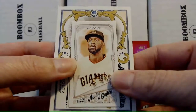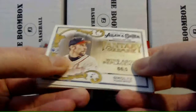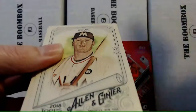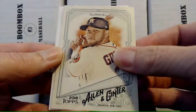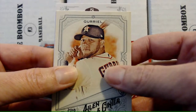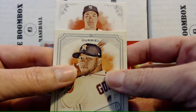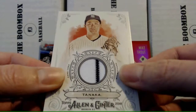We have a McCutchen mini with a regular back. We have Fantasy Goldmine with WAR — wins above replacement — 66.5, that's not too bad. We have Bour, Gurriel. And yes, I think this is a hit — it's a Yankee, it has to be a Yankee. Is that Tanaka? It is Tanaka! A nice game-used jersey card — game-used memorabilia, Tanaka with a stripe. That's a cool card, I like that.